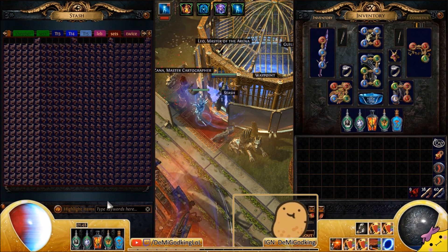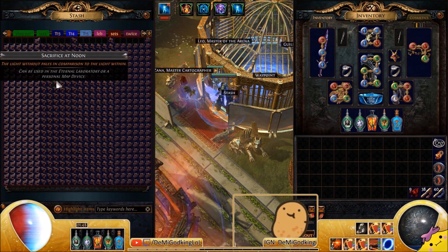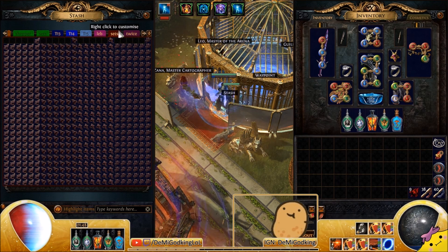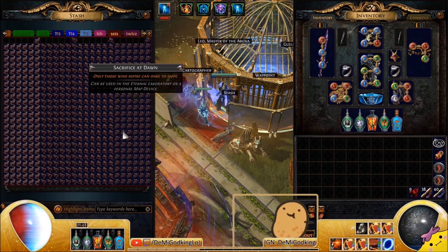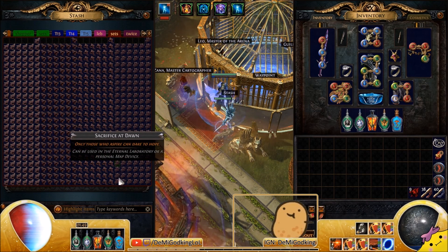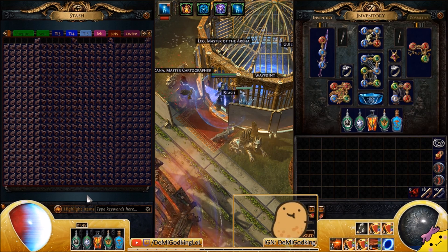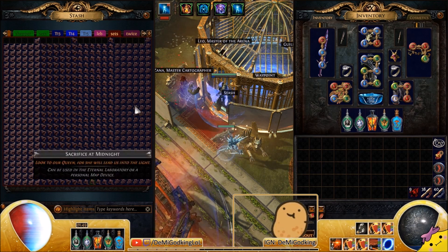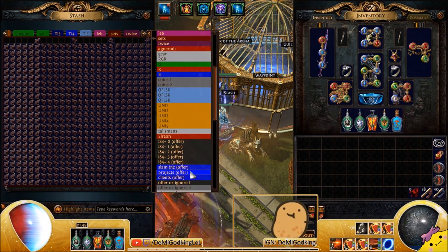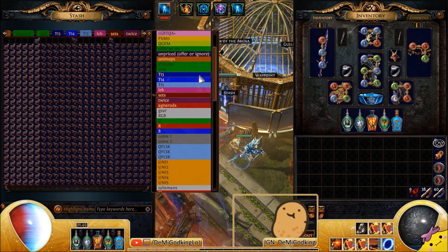Another way a lot of people make currency at the start of new leagues or anytime during a league is running Atziri. Atziri is a boss on a map with two mini bosses, then three mini bosses, then Queen Atziri herself. She drops Atziri's Promise flask, usually worth a couple of chaos at the start of a league, a belt that gives elemental damage and elemental leech, and also Dorani's Catalyst — a high elemental damage scepter that's usually pretty expensive at the start of a league.